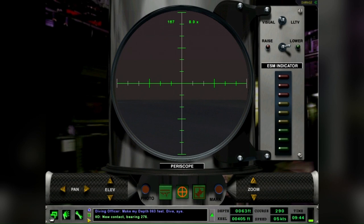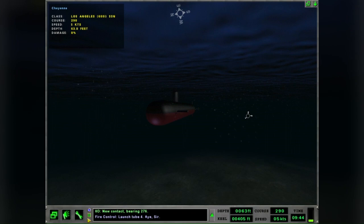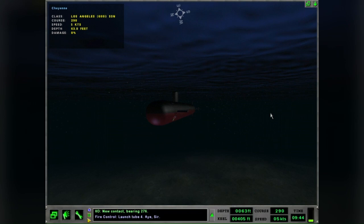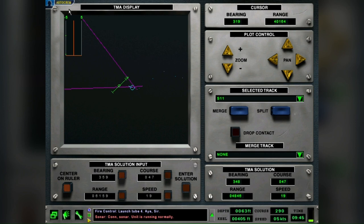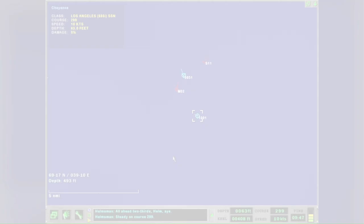Time to shoot some more weapons. Tube Two away. That's all I have on Sierra 11 — just a couple of bearing hits — so I really don't have a solid solution. You can see the frustration here: the TMA display on the Kuznetsov is not the greatest. And I missed again. Two torpedoes, no joy.